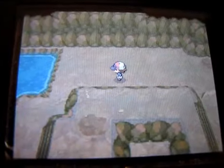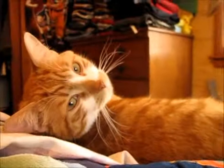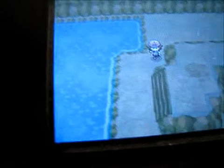I'm back with another walkthrough of Pokemon Black. Looks like we've got a cat with us this time. I don't really know what's on this part of the cave, but I'm just going to check for items and stuff.